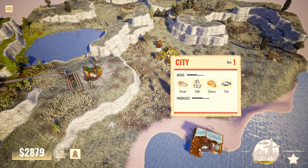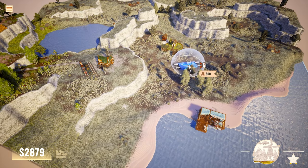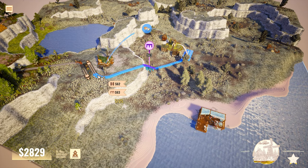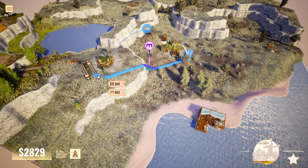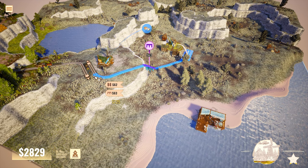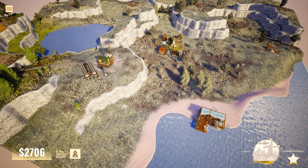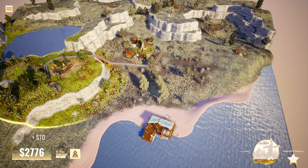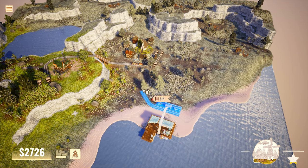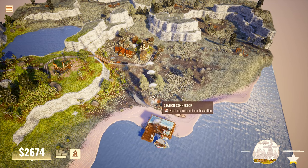We've got a fishing dock which produces fish, and there's a city that needs it — oh, so we provide the city with the goods, that's cool! Let's give the city a station. I think using a bridge here may actually be cheaper than going all around. At 123 versus 125, the bridge is cheaper — fantastic, let's do it. Now we're providing bread to the city and we need to provide fish too. I'll bring the outer rail out a bit first just in case I need room.